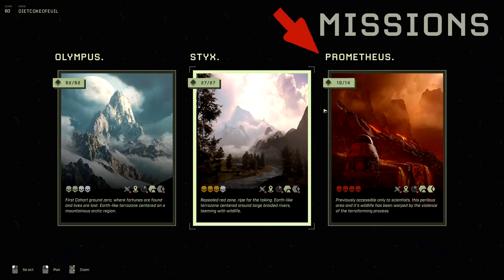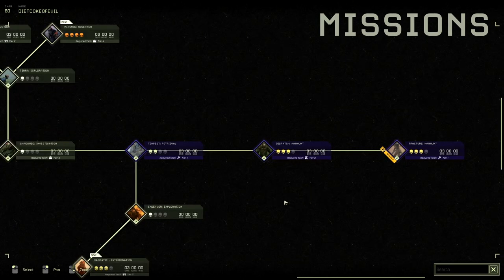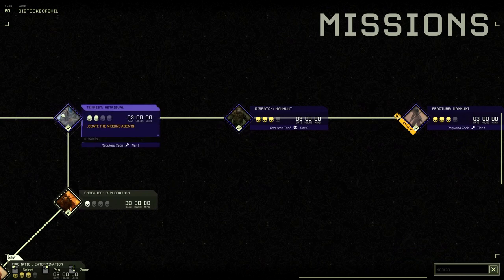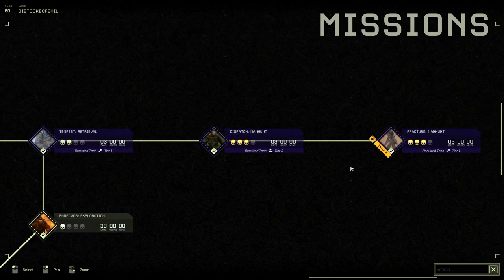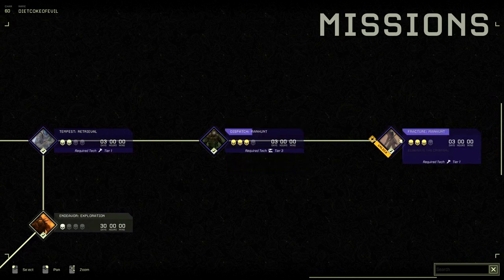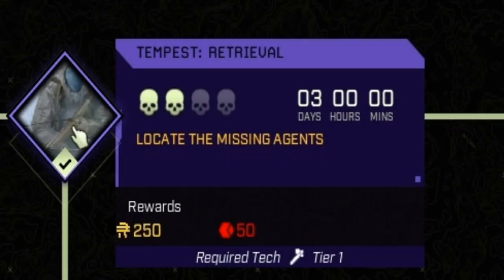The mission we're doing today is a New Frontiers mission underneath Prometheus — you have to do it underneath missions to do it this way and to drop down. The mission we found gives quite a bit of exotics is Tempest Revival. We've tried to make a fast run on Dispatch Manhunt but there's really not one we can come up with, and we're still working on Fracture Manhunt. Done in hardcore, it's 500 red exotics and 500 ren, which is a decent amount of payday.